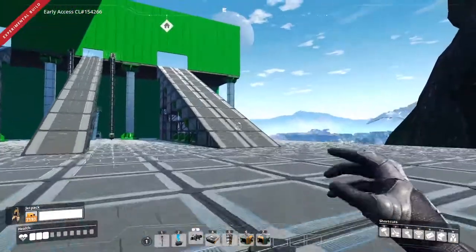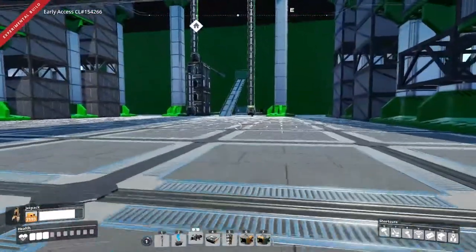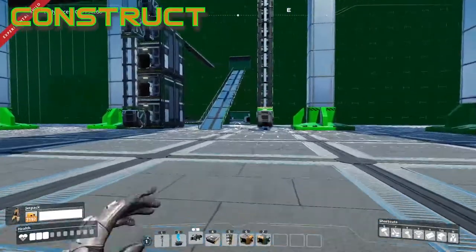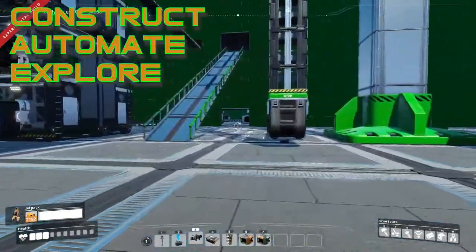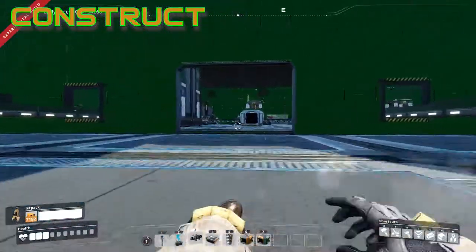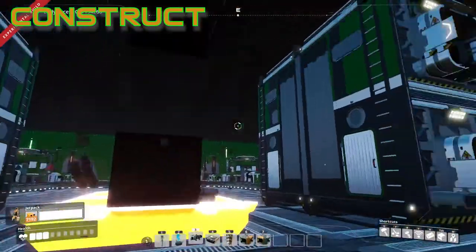Now if you read the 'About This Game' section on Steam for Satisfactory, you'll see three little paragraphs. It'll say: construct, automate, explore, and exploit. Constructing is really the main bread and butter of the game — it's going to be building stuff just like what I just did right there.